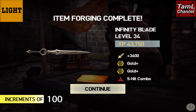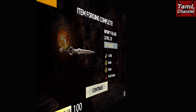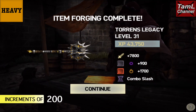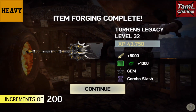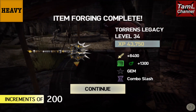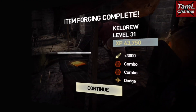Except at level 35, XP goes up to 50,000 and attack reaches 3,700. For heavy weapons the increments are 200, so for every level it goes up 200 attack — by level 33 it's 8,200, level 34 is 8,400, and at level 35 it's 50,000 XP and 8,600 attack.